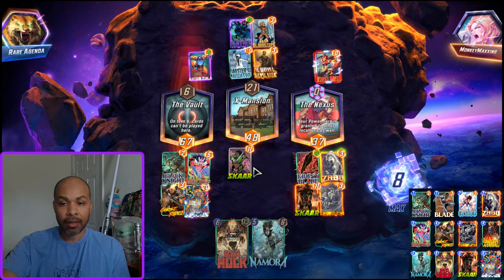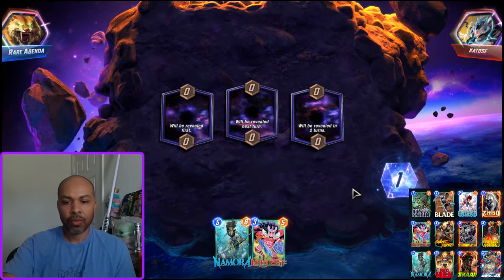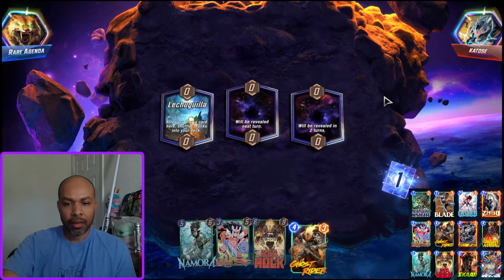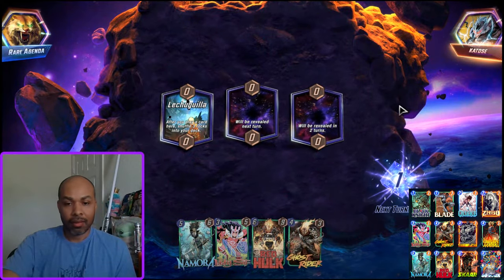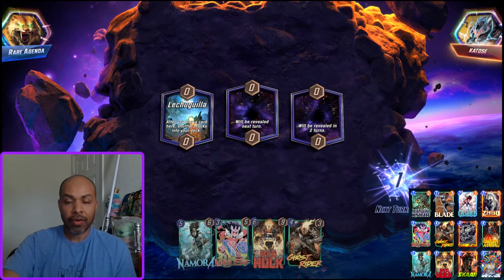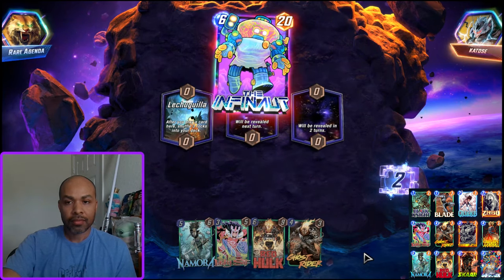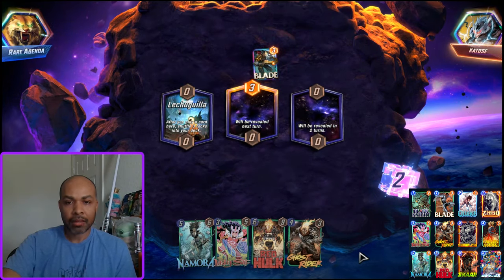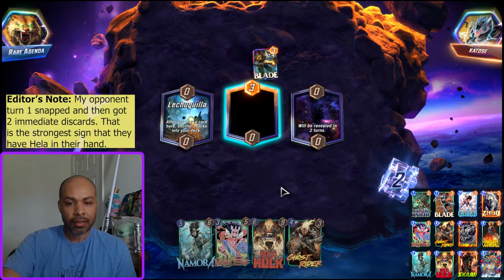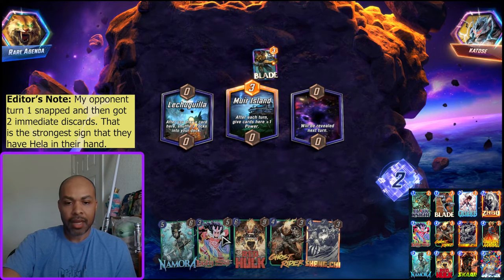Then Shang-Chi to just clean up another lane — and this was just a masterpiece. Next up we have Katos, ranked 2000 player. Our hand is kinda nice; if I could draw into Black Knight it would be even nicer. They are running a similar deck to me, except it is probably Hela. Shang-Chi is nice for that. So now I need to kind of manage priority.